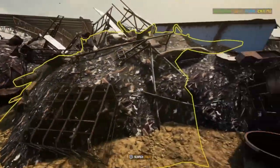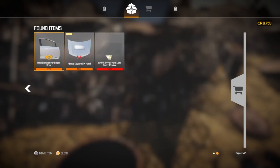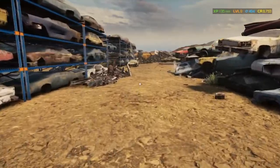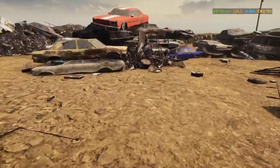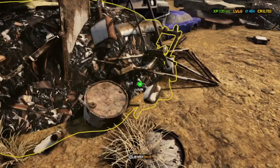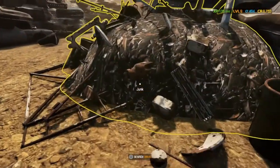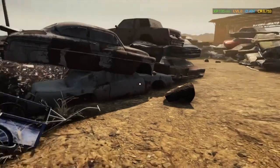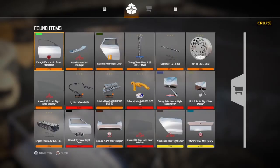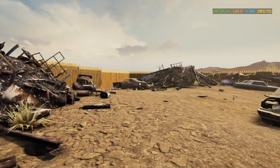I didn't find any batteries. I always get the batteries if there are any, and I always get the brake discs, because those two things can be repaired at zero money. Got a decent chunk lid. A couple decent parts in this last pile. All right, let's go back — we're going to buy that car over there.